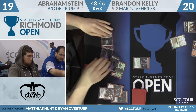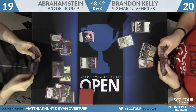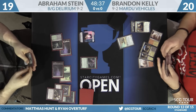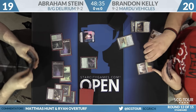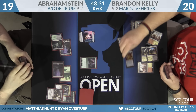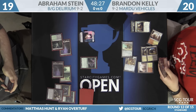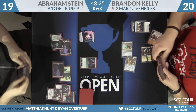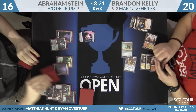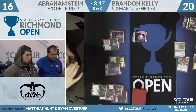And now some card advantage. It's Tireless Tracker on turn four for Stern — gets himself a clue. This may be one of the difficulties for what Mardu Vehicles could face: with so many decks playing Fatal Pushes and Grasp of Darknesses, the curve-you-out strategy with ones and twos has a lot of predators. The vehicles like Aethersphere Harvester are really hard to hit with the removal spells these decks are playing.